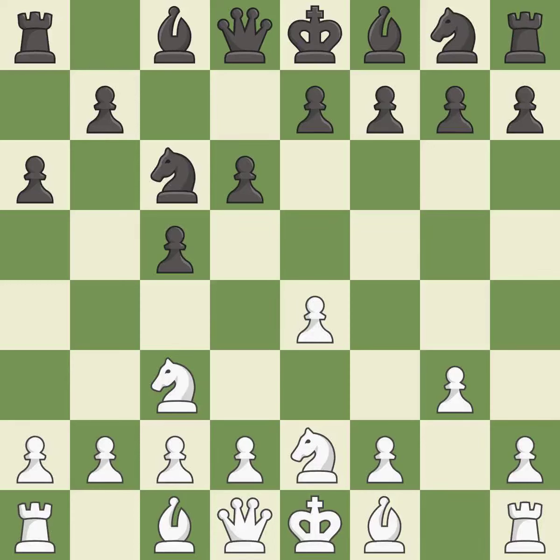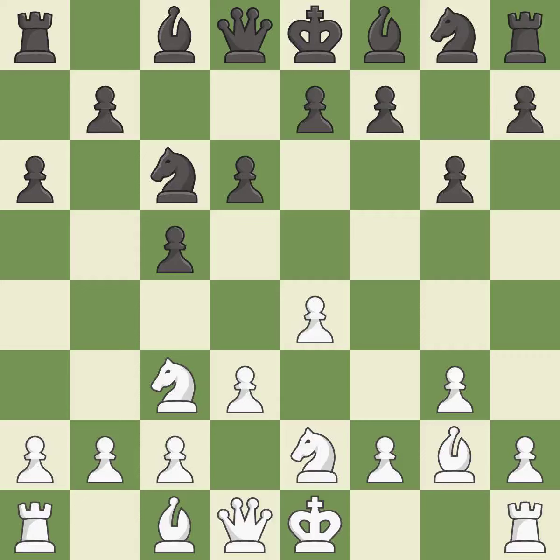This activates a knight by developing it off of its starting square. The bishop is ready to be developed to an active square. This fianchettos the bishop by placing it on a powerful diagonal — it is good. This prepares the bishop for development. This develops the bishop and gives it scope on the long diagonal — it is best.